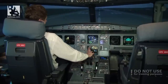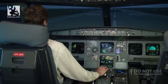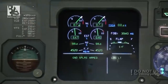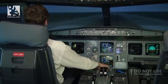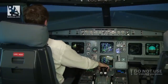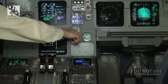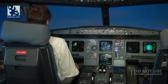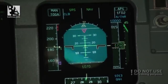Parking brake off, we have takeoff memo no blue, and thrust levers to 50. Stable and takeoff. Manual TOGA, SRS runway, airspeed alive, set. 100 knots. V1, rotate. Positive climb, gear coming up. And the gear is up. I will also select autopilot number one so that we fly a good profile.